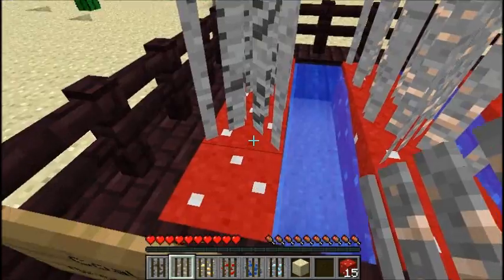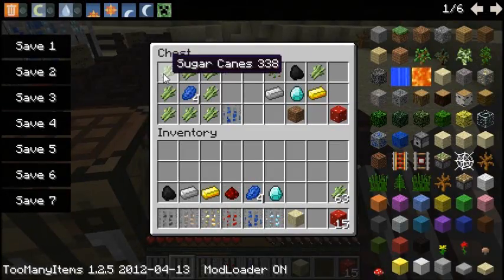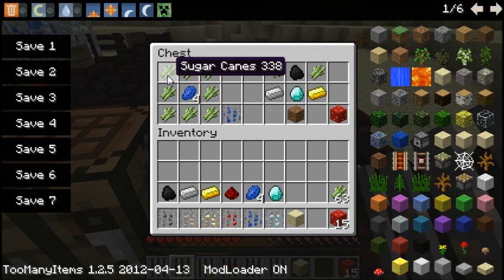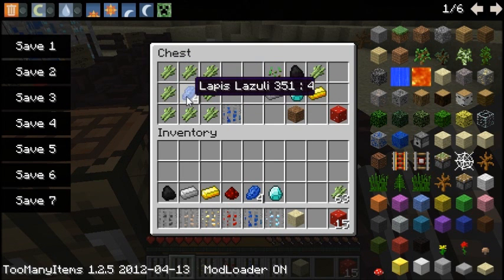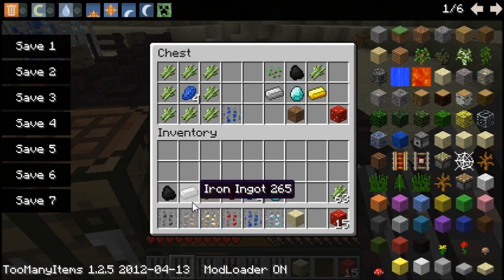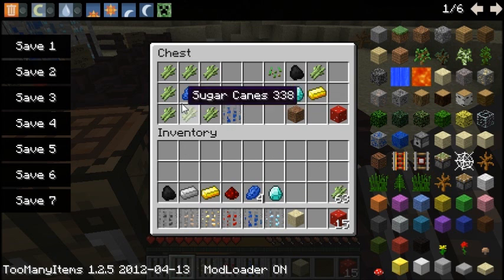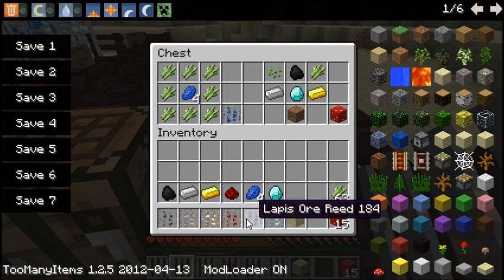So now that we've got the growing block, how do we get the reeds? The recipe is sugarcane arranged in the shape of a chest with whatever ore you're trying to make in the centre — so coal, one iron, one gold, one redstone, four lapis, and one diamond. That will produce one of each reed.